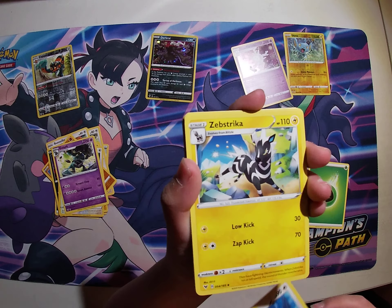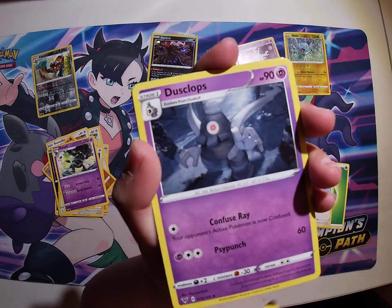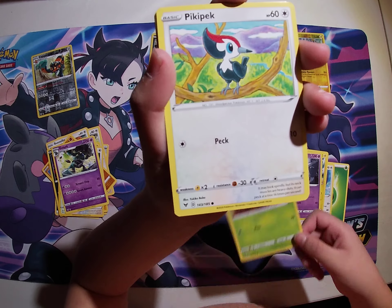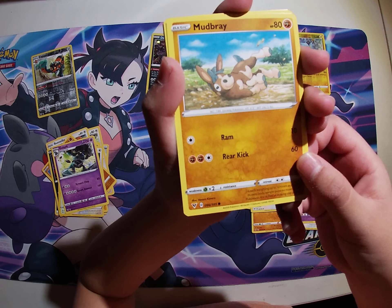First we got Rebel Clash, Darkness Ablaze, and Vivid Voltage. I guess I get Darkness Ablaze and Micah gets Vivid Voltage and Rebel Clash.